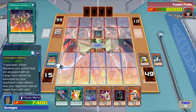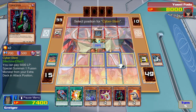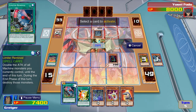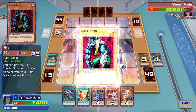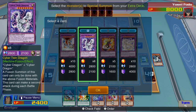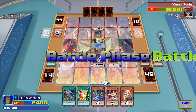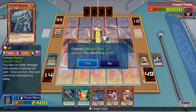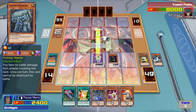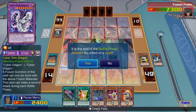I activate the field spell card Cyber Dark Infernity. Now I think I'll summon Cyber Inster and activate his ability. Paying 5,000 of my life points, I summon Cyber Twin Dragon. Now my dragon will attack. Enough with that already. That ends my turn.